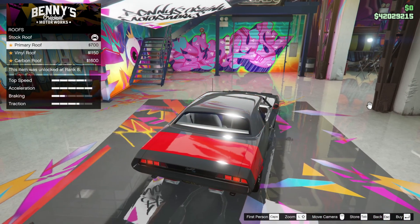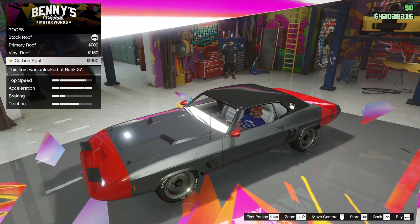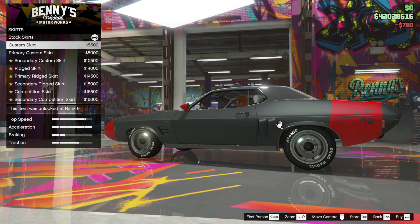Respray — roof. Primary roof, that's what we wanted. So we want to change that to primary because it's too much red otherwise. Carbon roof — that looks kind of nice, but not for this build. Not selling it, we're not going to... we just made it.